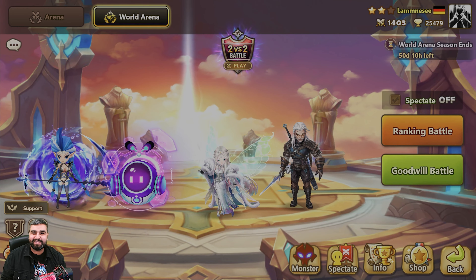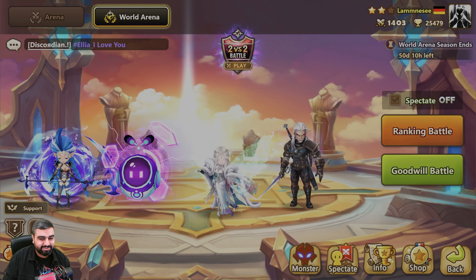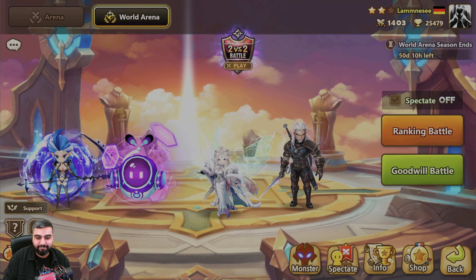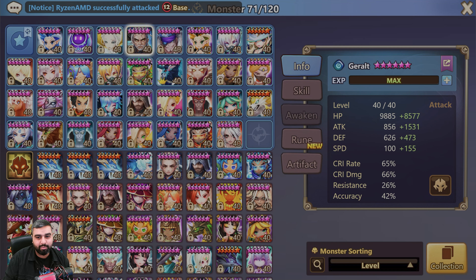What's up my lovely bumbarinos and bumbarinas, I'm Nesus back today with Collab RTA action. Today we will be playing with the free net five, the Water Gerald. I've put him on Violent and speed-tuned him to the rest of the team. You know my core team right now, and that's all we have to say about it.